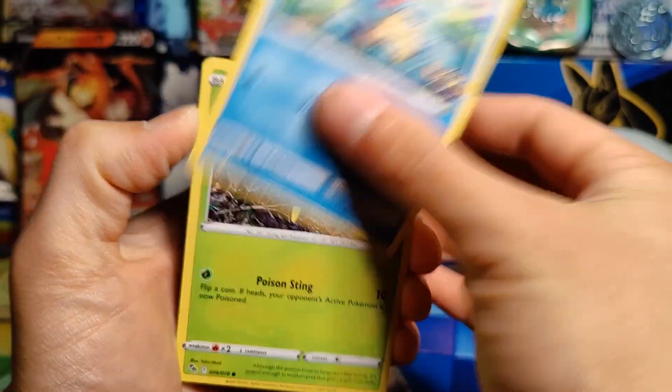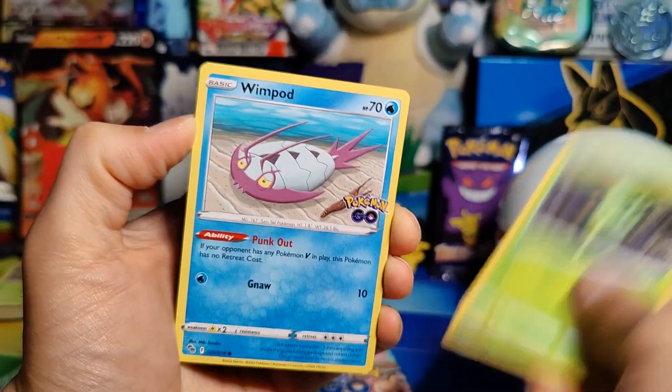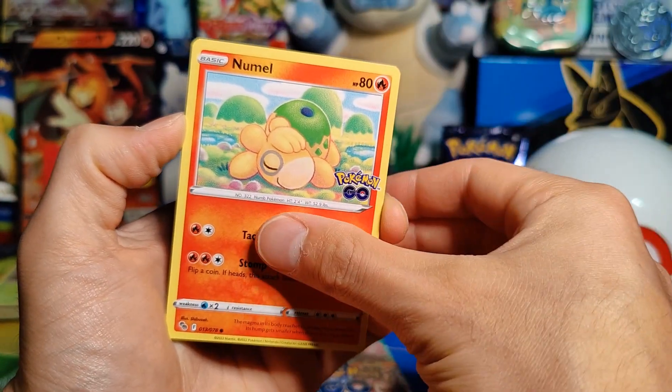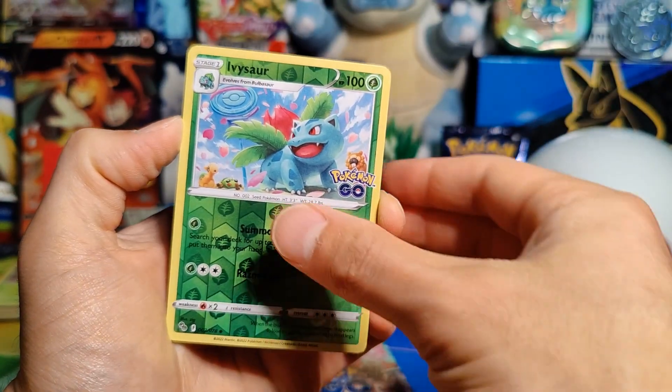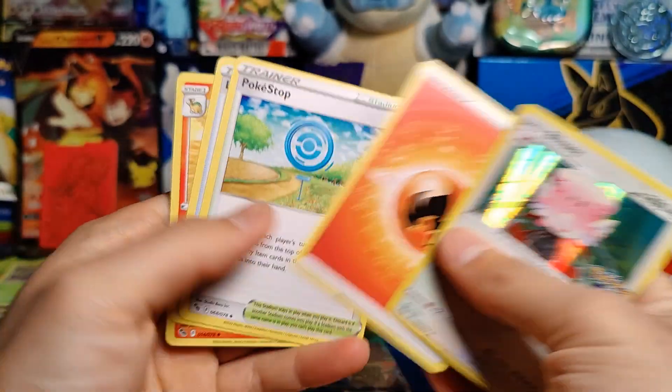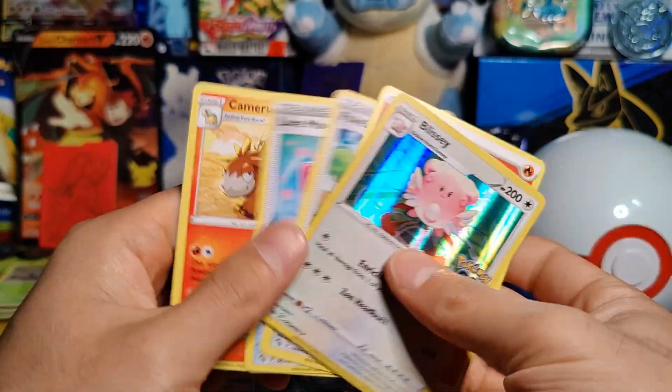Pack four: Squirtle, Spinarak, Wimpod, Larvitar, Numel, Reverse Holo Ivysaur, and a Holo Blissey. Then Energy, PokeStop, Lure Module, and Camerupt.